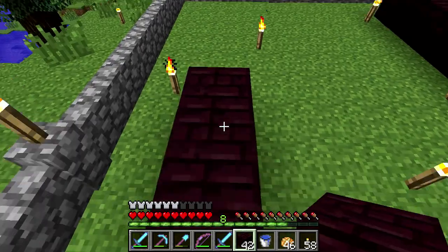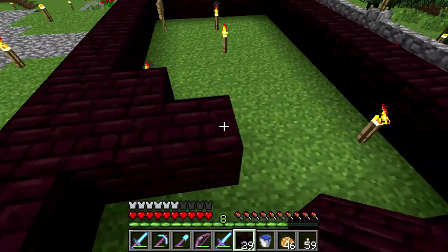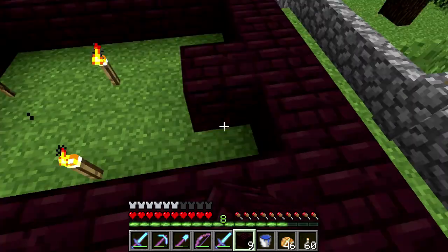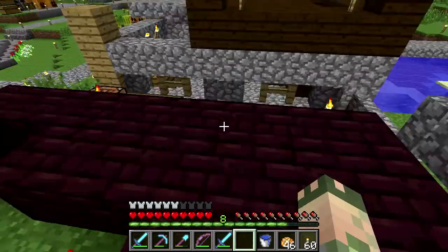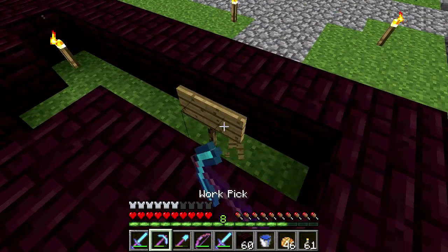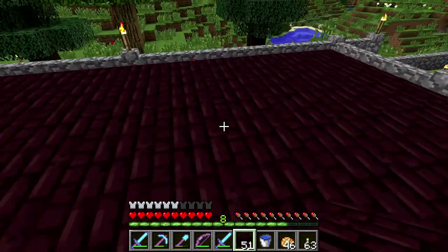I'll leave this as the foundation of the building — like this, yeah, like that. The whole floor is going to be brick. Part of the reason I chose these building materials is because I had a bunch of it, bringing it up from all the nether rack I had. And the windows I'm going to make brown glass panes, so it should look pretty cool.